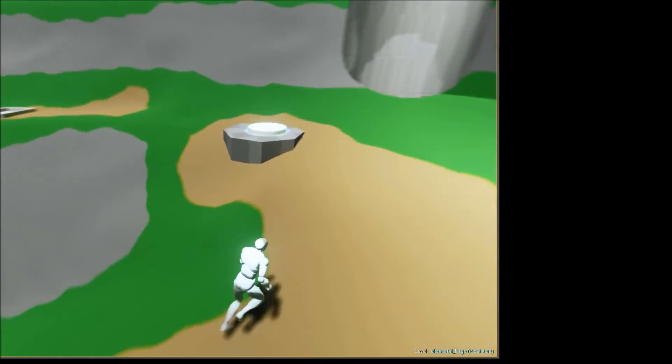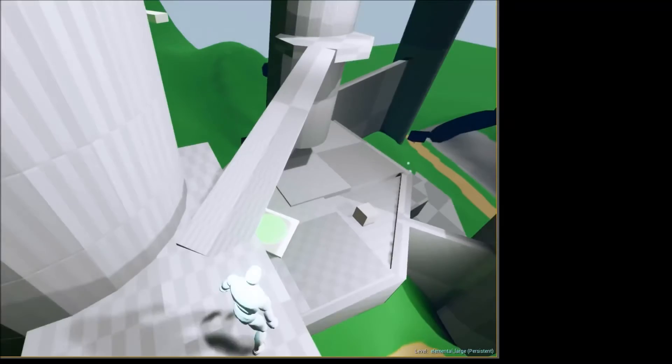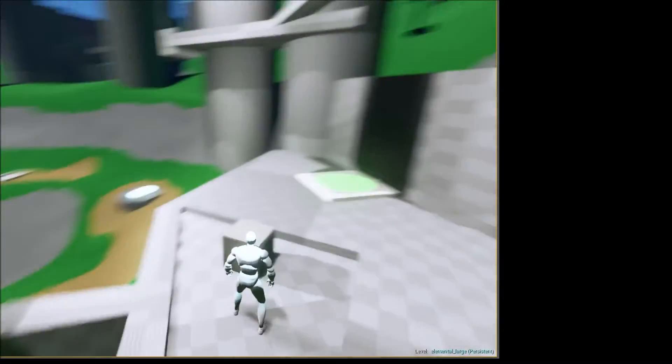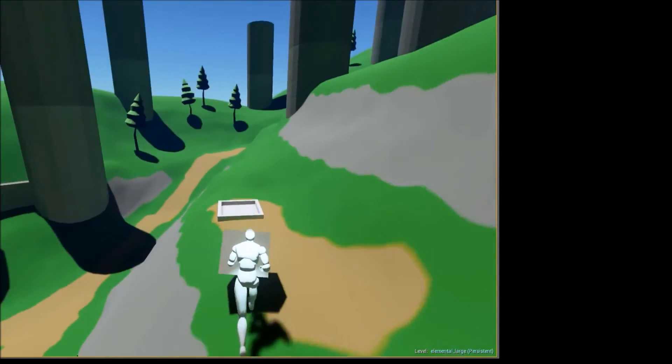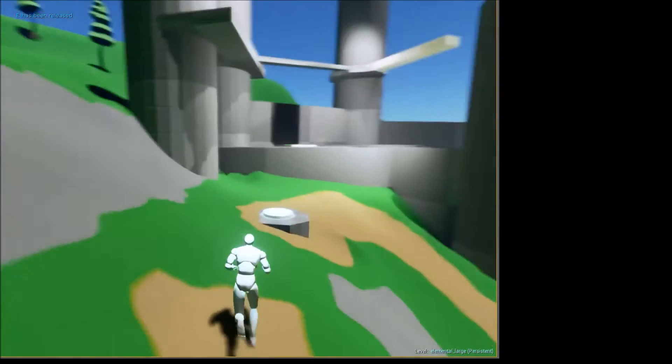One of the first things you'll notice is there is now a visual indicator on the character of what element you currently are attuned to. This is one of the systems that we're going to be experimenting with and refining in the coming months of development.